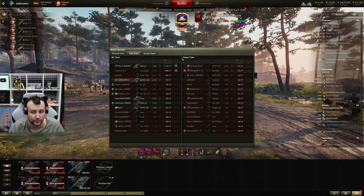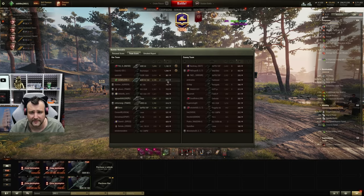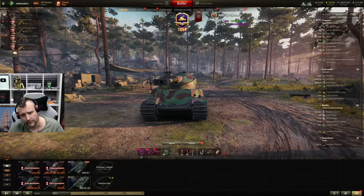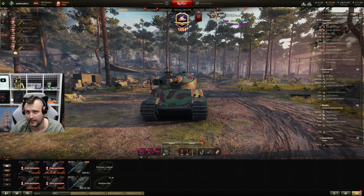We managed to push it to 2.1 thousand damage and 100 assisting damage. This is how hard it is to play with this tank — I'm not making this stuff up. In the end, we are fourth by experience, fourth by damage, and we made 19,000 credits profit. It's okay — it's the first game. The second game will get better. Or will it? Let's go.